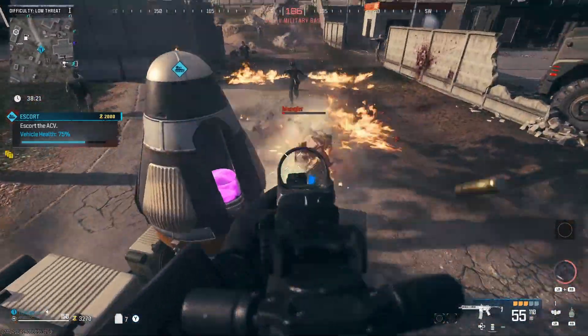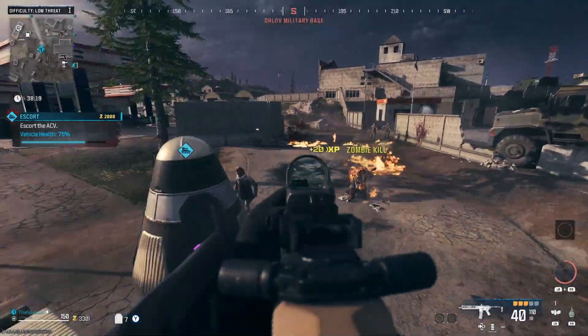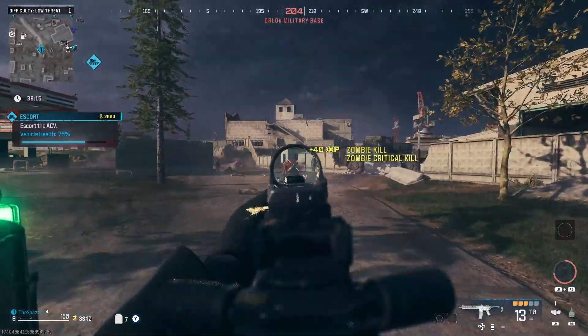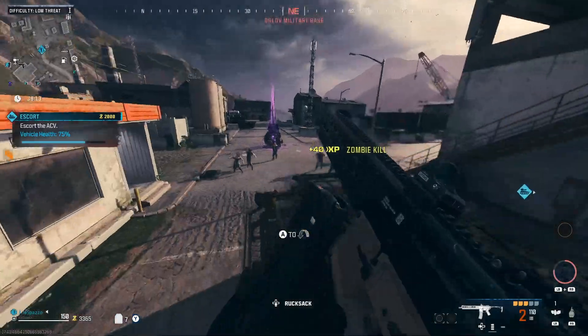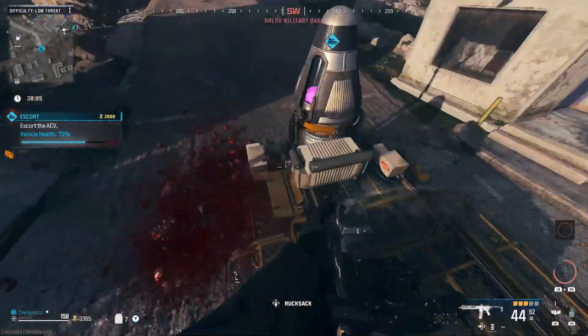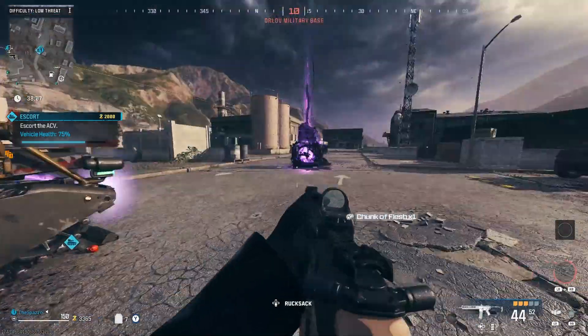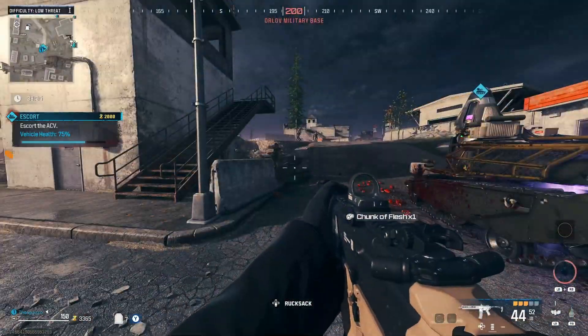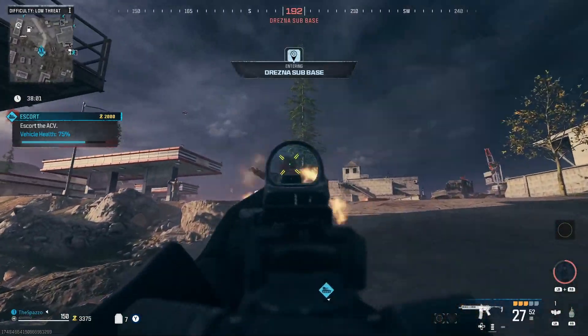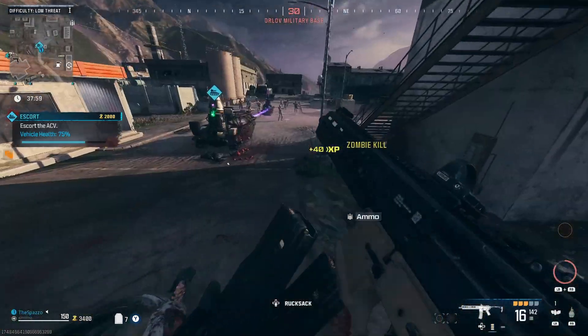Here's another portal right here. Mangler dead. Got these zombies right here. We can grab this chunk of flash in case we come across a dog house — then we can put that in and feed the dog if we decide to do that.